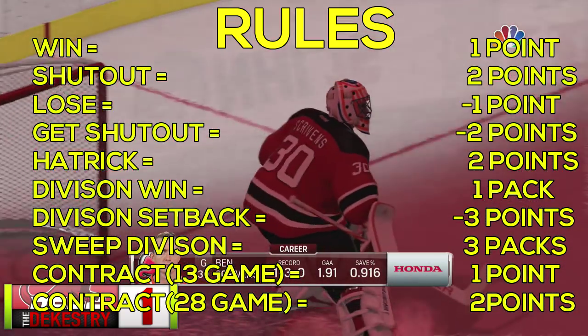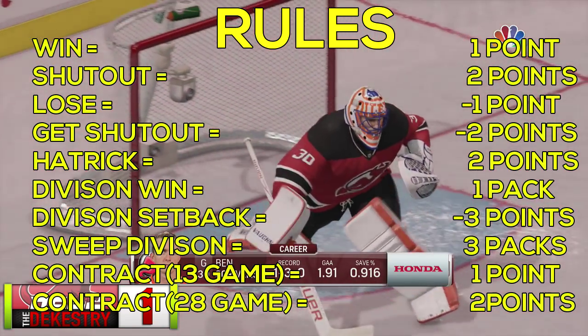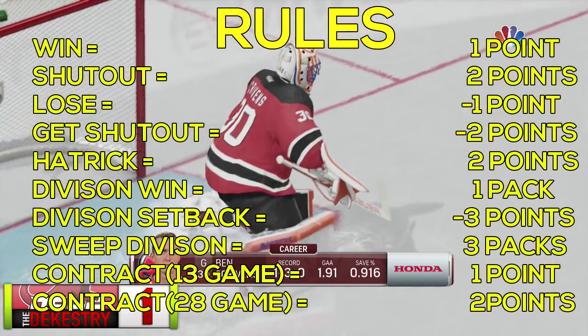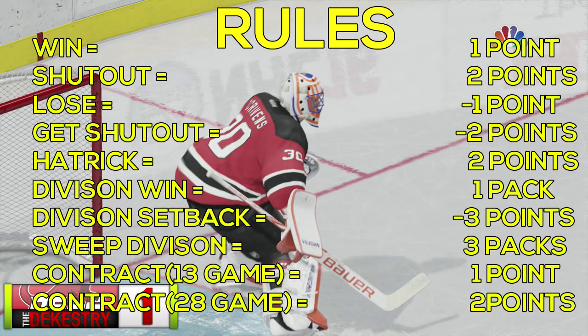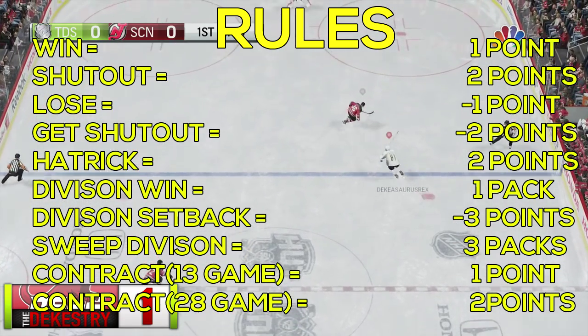I saw some comments, read some things, and thought of my own ideas. The contract system is going to be here. If a player runs out of their contract, you have to use one point to get a new 13-game contract. If you would like a 28-game contract, that costs two points.